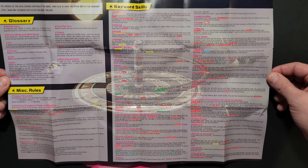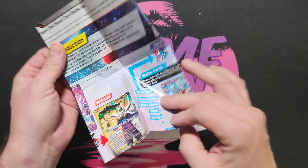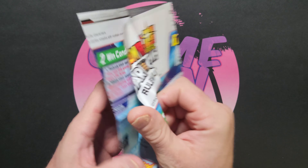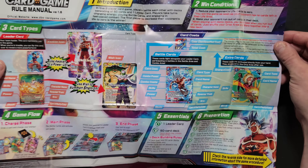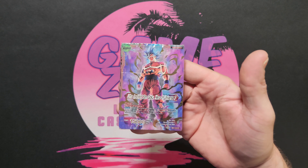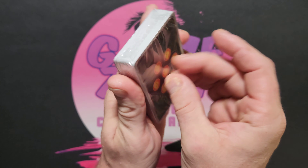That is a cool looking playmat — it's a tough paper playmat. Look at that Ultra Instinct Goku! Same as the other decks, this should have the rulebook and instructions inside. Dragon Ball Super rule manual — looking like Nintendo called over here.